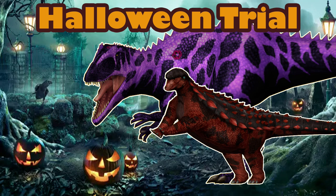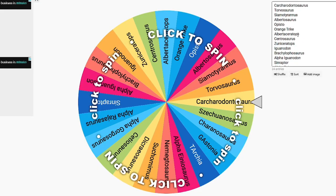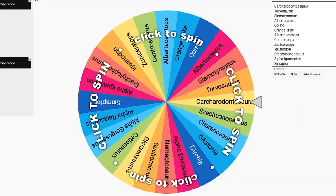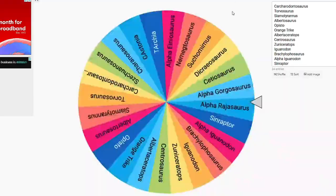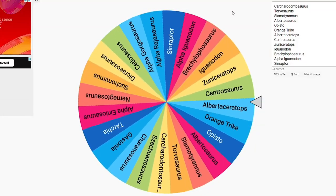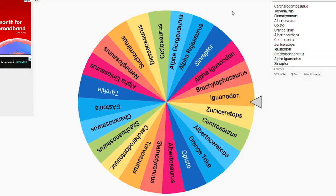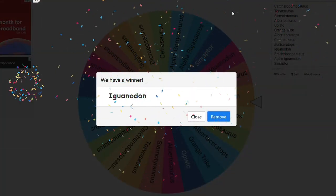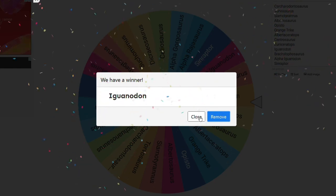So we're going to find out what dinosaur I'm going to be using. I got all the dinosaurs left from the roster that haven't featured. Let's hope I get a good one. And I got an Iguanodon. Interesting. Right, so that's my dinosaur — it's going to be an Iguanodon, it's going to be fun.